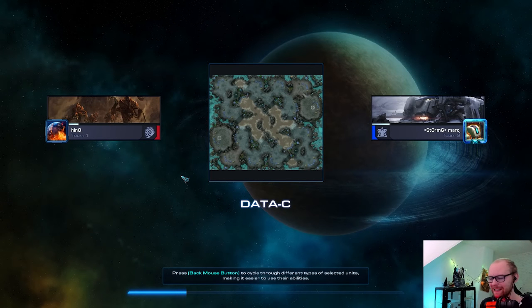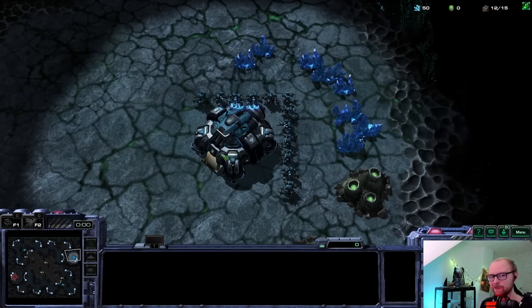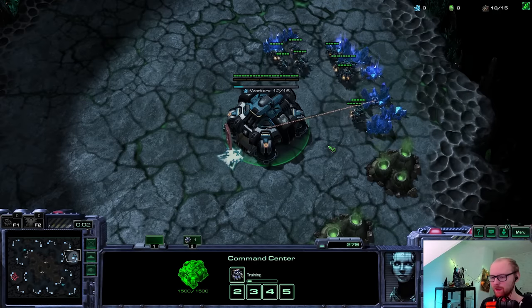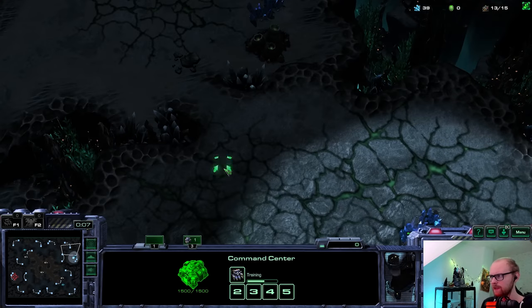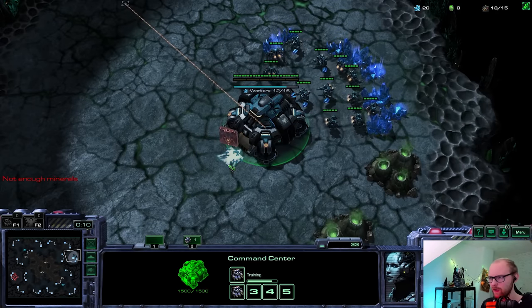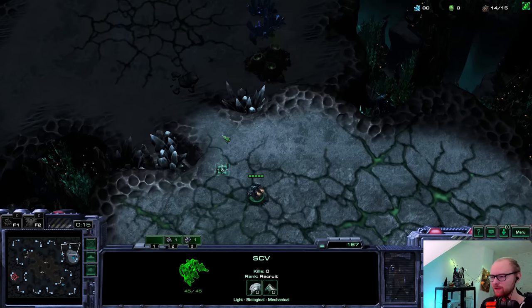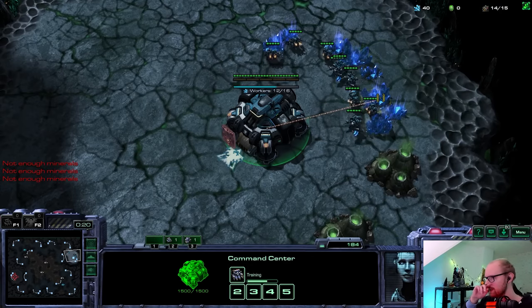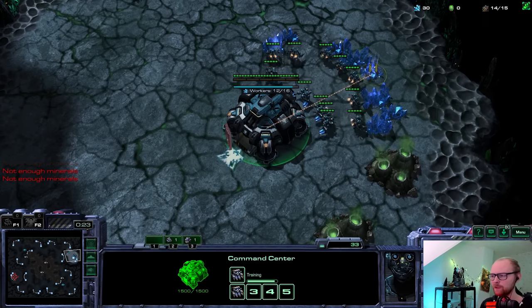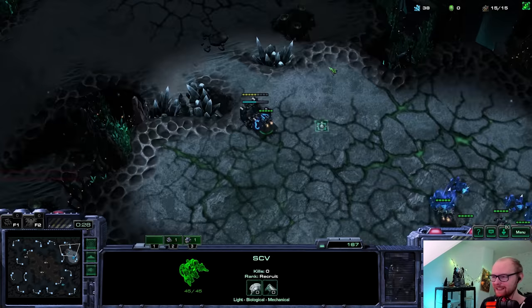Game two - Data C, it's a big map. I have three options: go CC first into a really fast double Battlecruiser rush, go for the classic BC into mech style, or go for a really cool proxy Battlecruiser strategy. The cheesy strategies are definitely risky. Since we won the last game pretty convincingly, if you win convincingly the chance your opponent cheeses in the next game gets a bit higher.